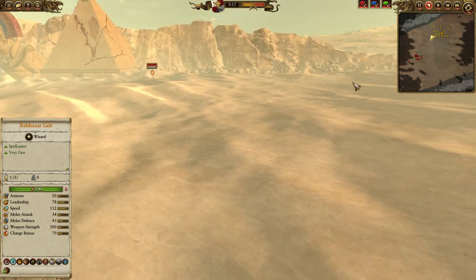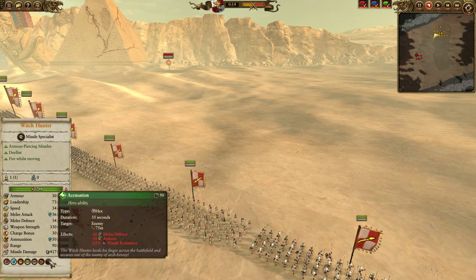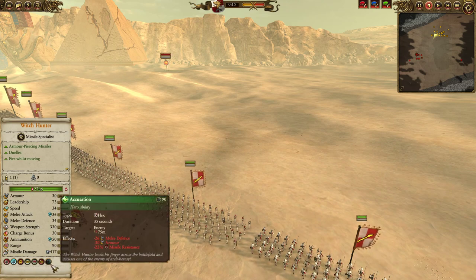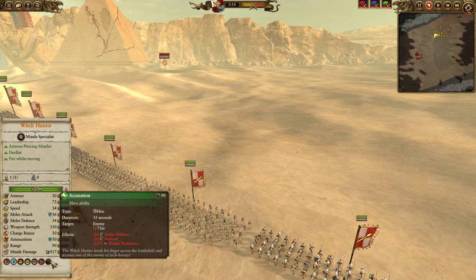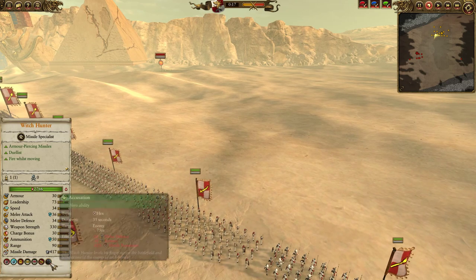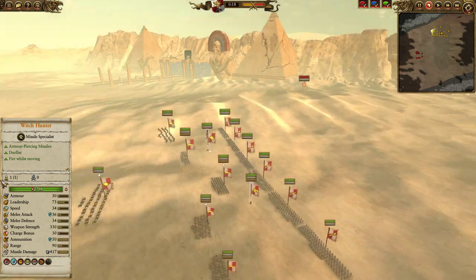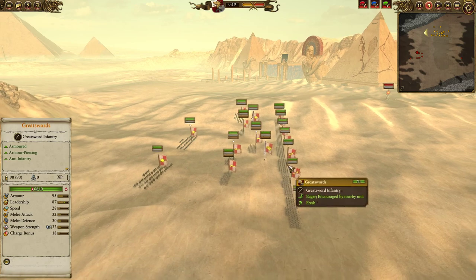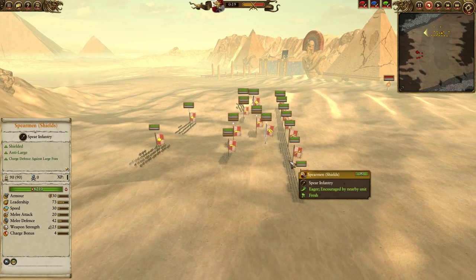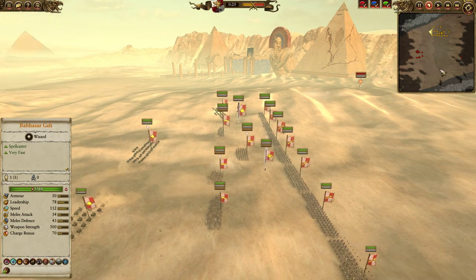The Witch Hunter has been reworked, so I'll go over him here. Accusation now debuffs enemy melee defense, armor, and missile resistance. In some people's minds this is a nerf — it's no longer a super spirit leech — but I think in some ways it's actually a buff. It's a much more versatile spell now: you can use it in literally any situation. It helps your non-AP infantry do better against armored troops, your cav does better against armored troops, and if you need to make enemies more vulnerable to shooting — reduced missile resist and armor is very helpful. I actually really like this new Accusation because it gives so much more utility and really defines Empire as a combined-arms versatile faction.